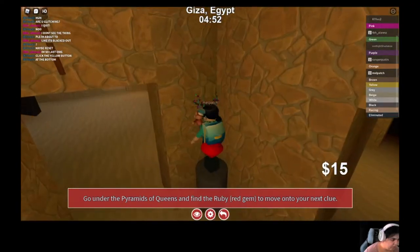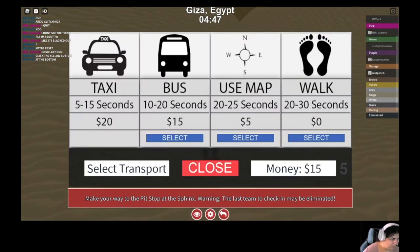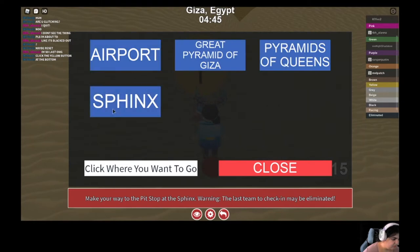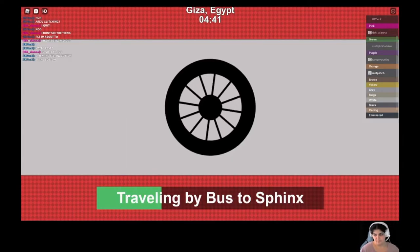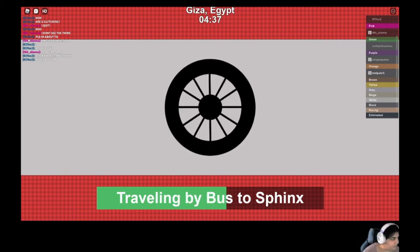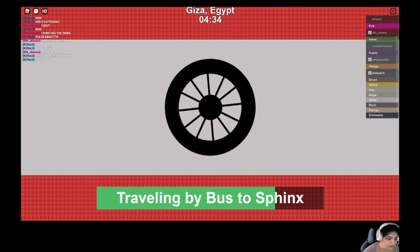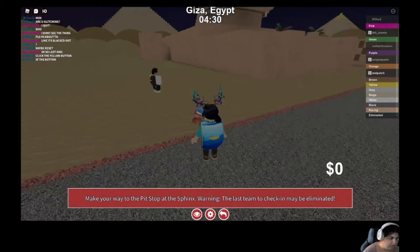Oh, that was it! I'm actually very proud of myself that I found it that quick. So I'm going to bust it to the Sphinx. Let's see if I can be the first team. I've never been first team, so let's see if I can.